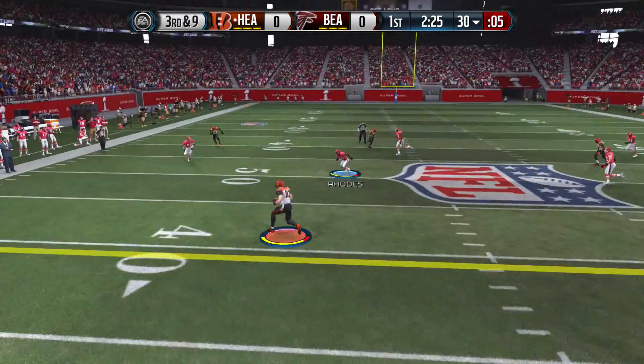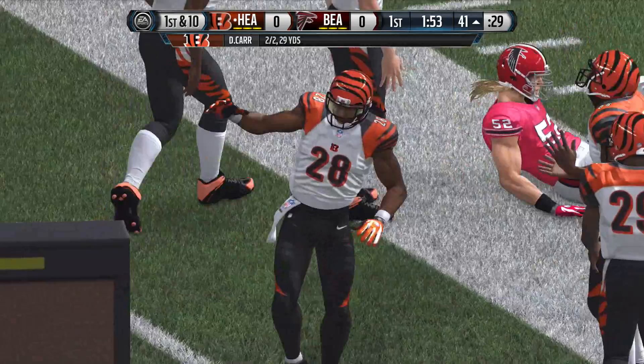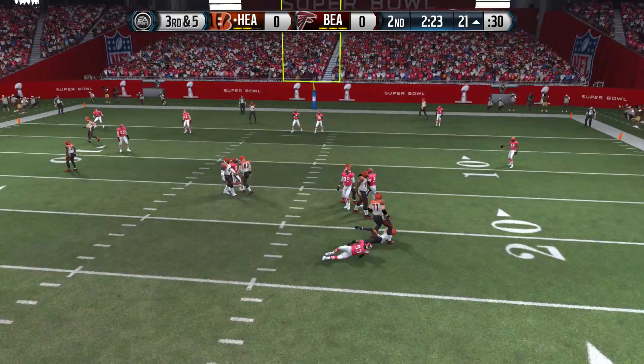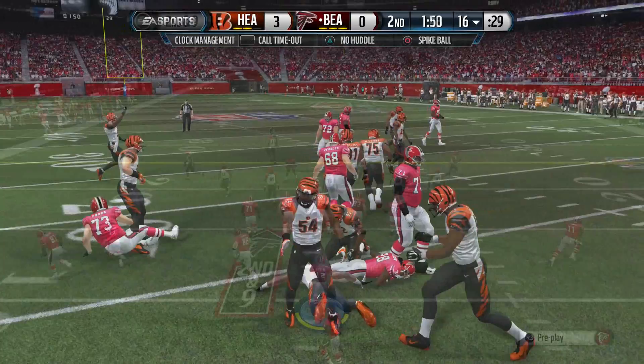Third and nine coming up. He has all day in the pocket and hits his tight end — looks like maybe Heath Miller. Next play he goes with CJ 2K on the wide receiver screen. He pretty much dipped and dunked his way down the field. We're already in the second quarter. Dwight Freeney comes in for the sack, forces him to take his points. So we're now on offense — I bring my CJ 2K out now.